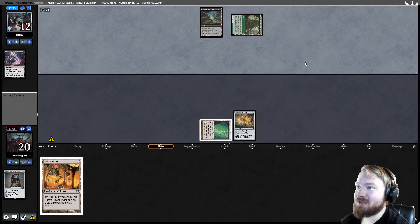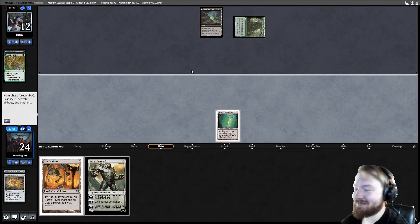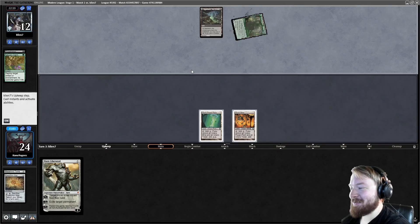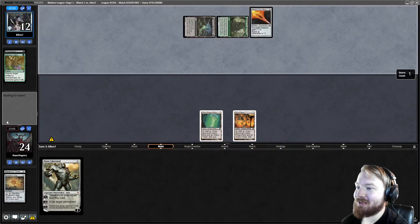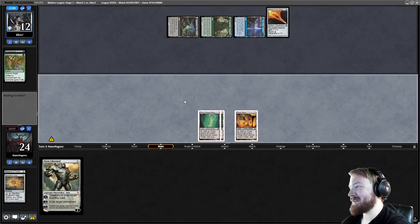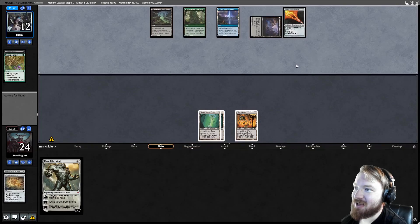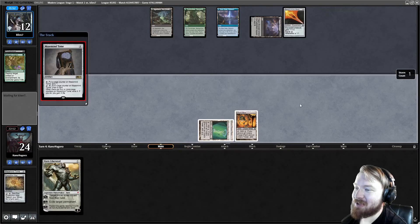I'm going to play a Turntimber, Serpentine Wood. They have Nature's Claim — sad face. We drew the bomb too. Tower off the top is all we need — one time. I'm going to play out a Sword of the Meek and a Seagate Reborn. Tower — oh, pass the turn. Close. I was actually statistically less likely to draw that than the Tower. Play Hagra Brood Pit. We untap, draw Maze of Ith, play Maze of Ith, pass the turn.